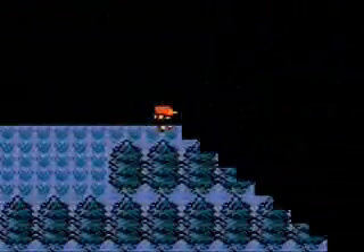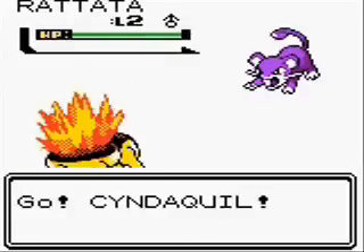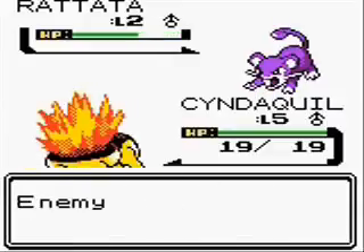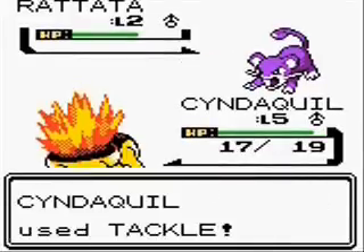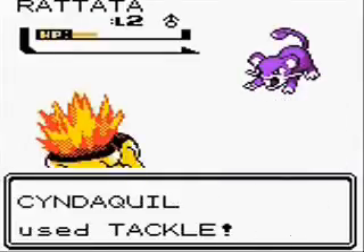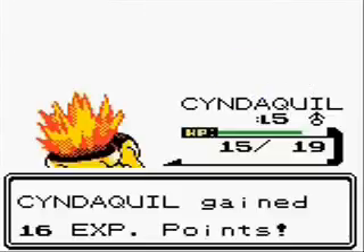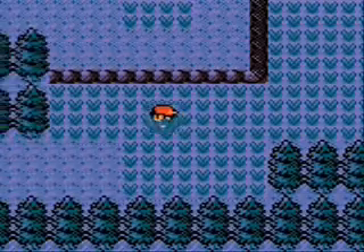Oh my god, welcome to the Pokémon Crystal playthrough! Wait, this isn't Crystal — this is Yellow with a Cyndaquil. Did they lie to us? Everything you know is wrong: up is down, black is white, and short is long. And we are not men — that's one thing we know is right.